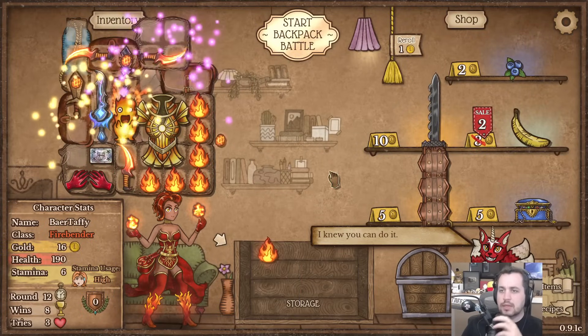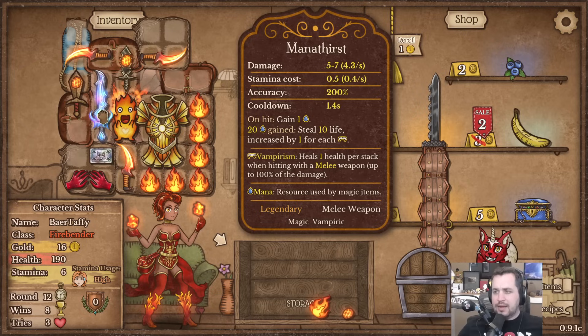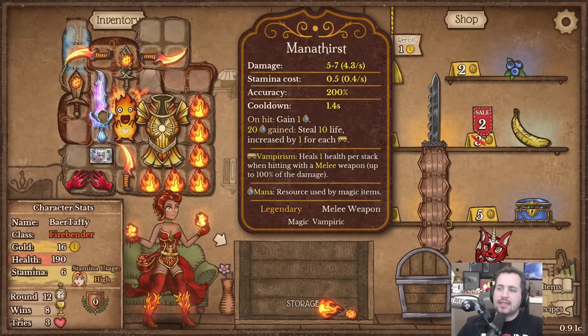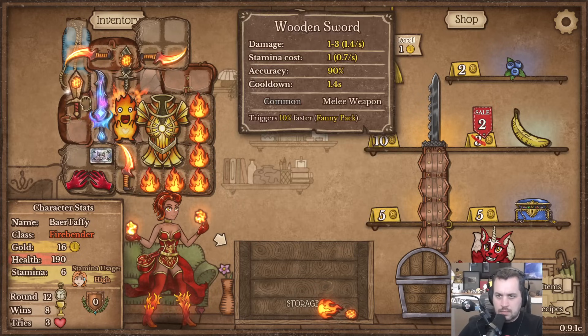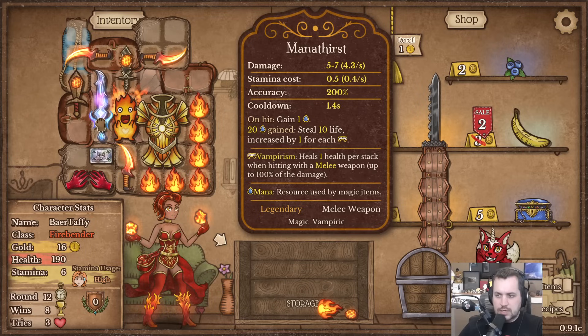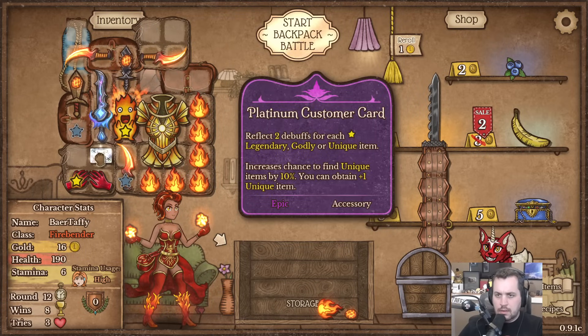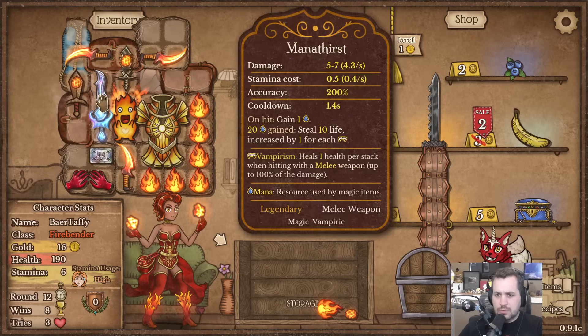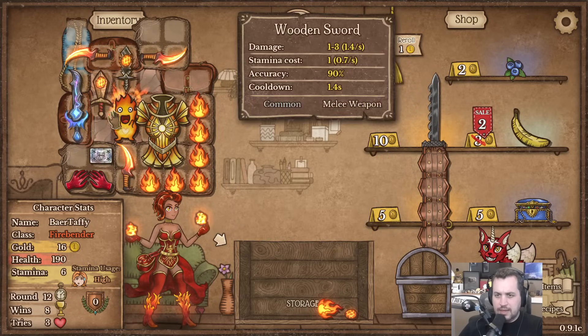We're consuming all the heat we're generating so Firebender is not getting into any of his thresholds - but apparently we don't even need that, we're good to go otherwise. We got ourselves mana thirst: gain mana on hit, 20 mana gain, steal 10 life, increased by 1 for each vampirism - which I don't believe we have any of, but that's okay. So now we're gonna swap these guys to give him that effect.